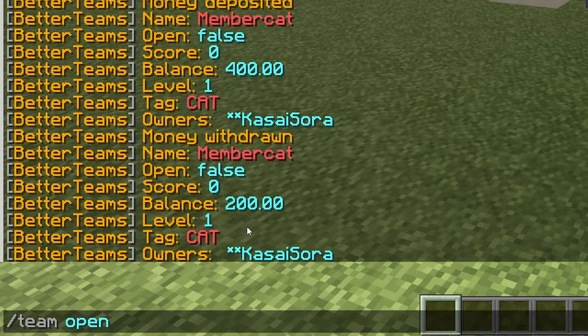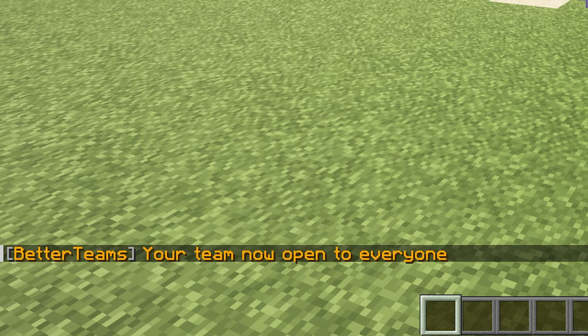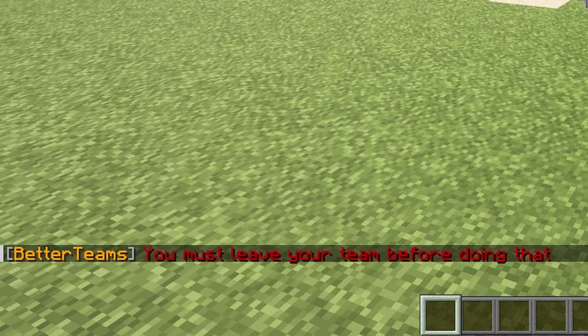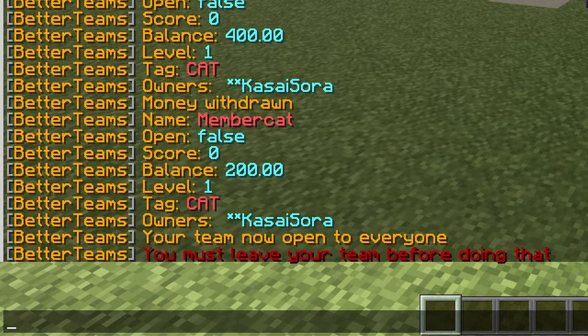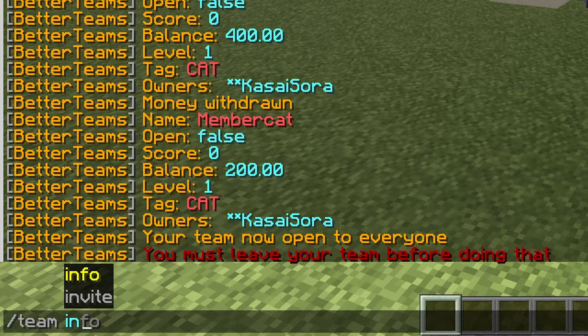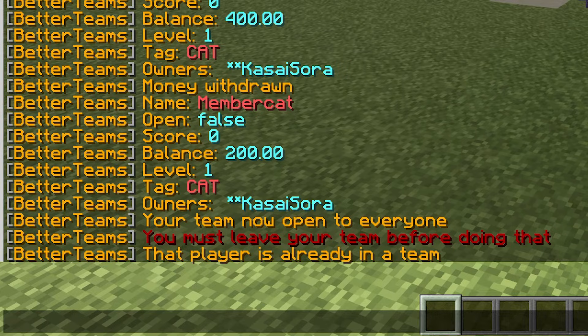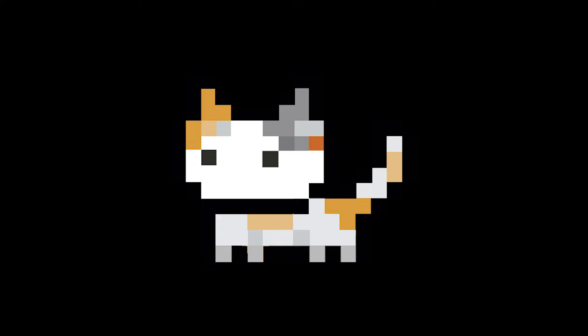Now, when you use the slash team open command, you can open up your team, meaning that now anyone can join. As soon as you do slash team join and then MemberCat, you will be able to join the team. Of course, I can't because I'm the owner, but other players will be able to execute this command and join your team without having to wait to get accepted. You can also invite players — so slash team invite and then the name of the player, for example Kassasura, will invite them to your team. Then they can accept the invitation to become part of MemberCat.